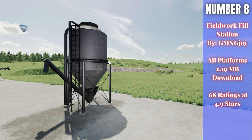For number eight we have the Fieldwork Fill Station by GMNG Joy, 2.19 megabytes to download for all platforms, currently rated 4.9 out of 5 stars with 68 people having rated it. This is a fill point for seeds, fertilizer, lime, liquid fertilizer, herbicide, and silage additive. It is $15,000 to buy with a daily upkeep of $2.